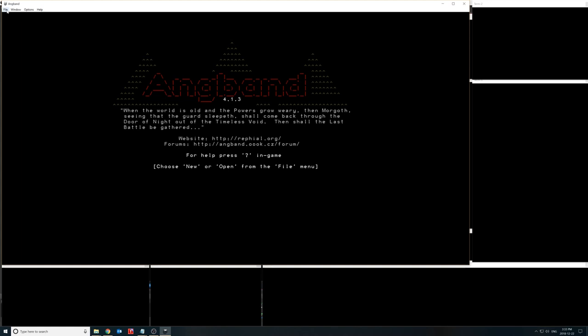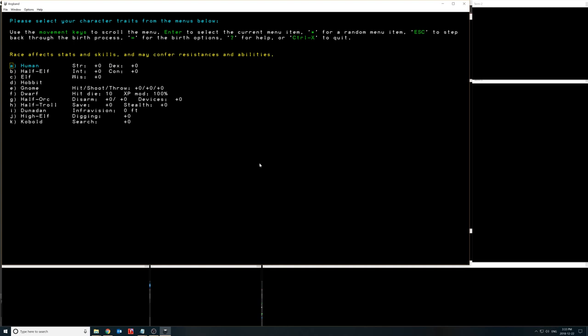We're starting a new game. Angband is a roguelike RPG — we can choose any kind of character we want. It uses the D&D six characteristics: Strength, Intelligence, Wisdom, Dexterity, and Constitution. A lot of the rules are very D&D-ish.